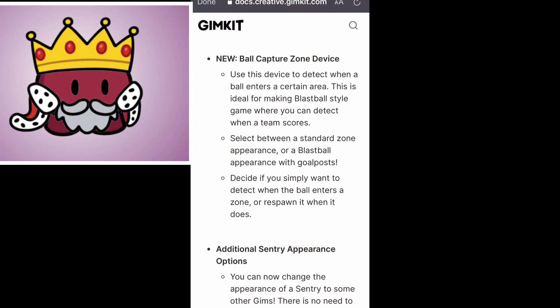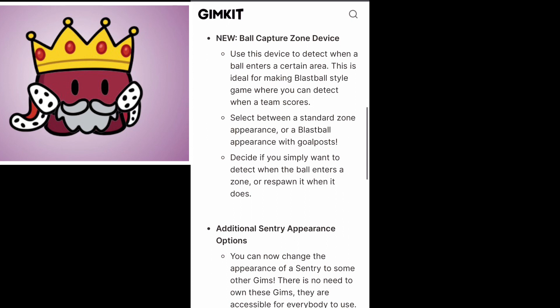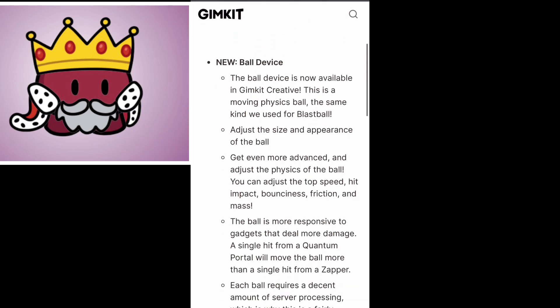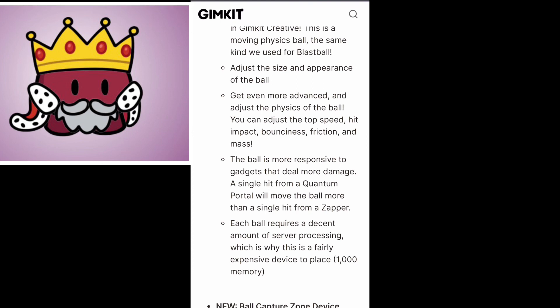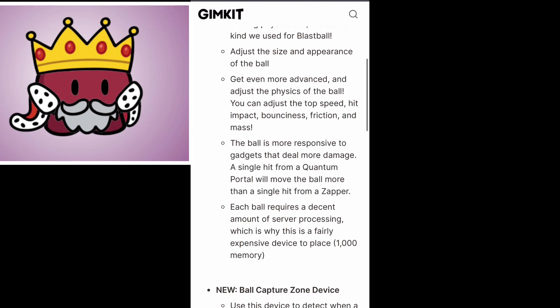You can change the appearance of the blast ball and its physics. It can be bouncy, have more mass, all that kind of stuff. That's crazy cool already. The blast ball has different physics you can change or adjust: its speed, top speed, hit impact, bounciness, friction, and its mass.